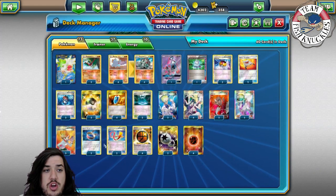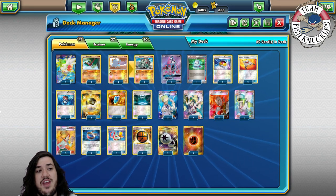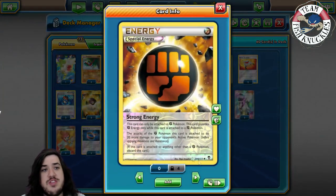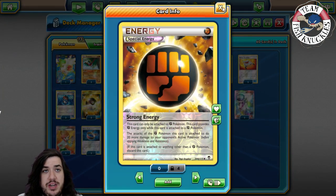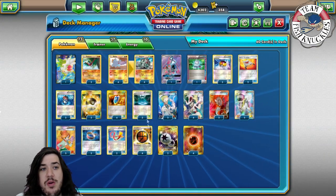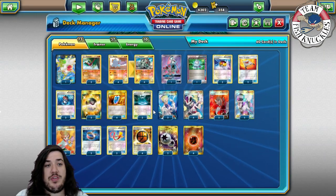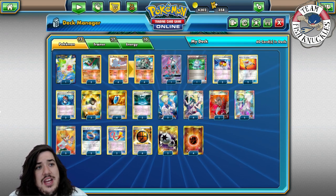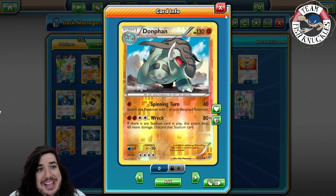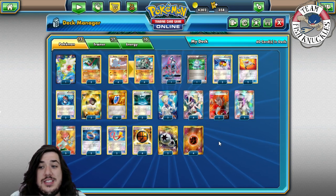Two Focus Sash — if a fighting Pokémon is going to be knocked out and has full HP, instead of being knocked out it has 10 HP left. Then you discard the Focus Sash. That's a really strong card — it makes your opponent have to hit a little more, maybe two-shot a Donphan or use a Field Blower. Two Strong Energy to do 20 more to the active Pokémon. Two DCE for Wreck. Four Fighting Energy.